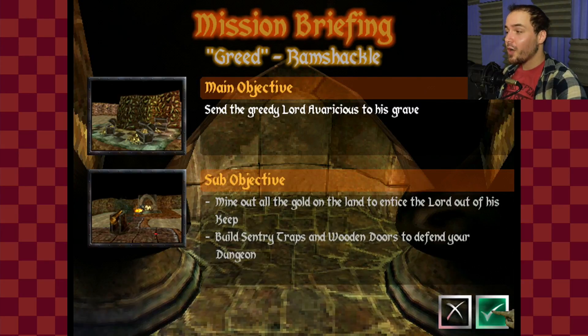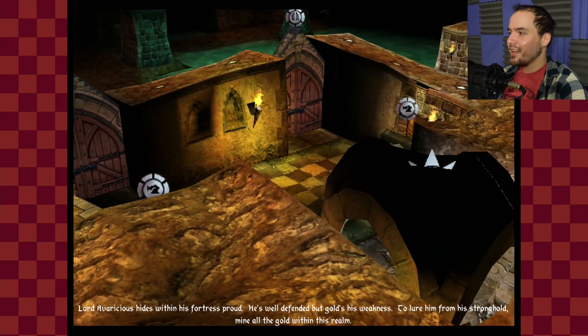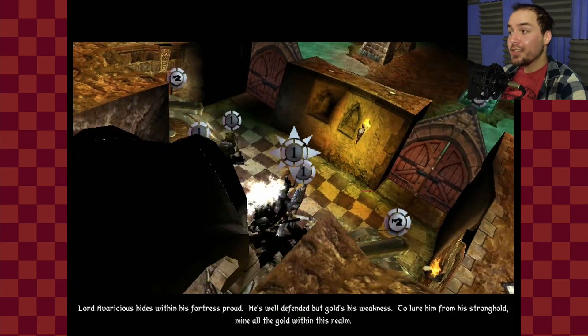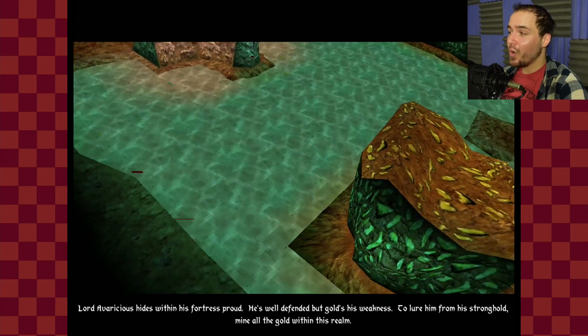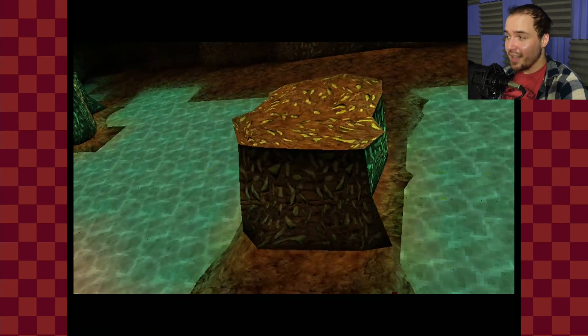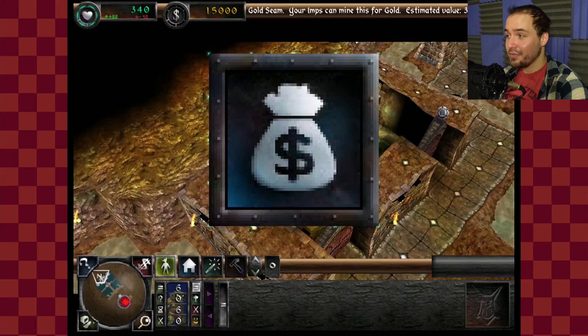Hey guys, my name is Rob Noir and welcome back to Dungeon Keeper. We're about to boot up the next level. I'm after Lord Avaricious this time — he's a greedy lord. We've got to mine out all the gold to get him out of there. But you've got to be careful that you don't mine it all out before you're ready to actually deal with him.